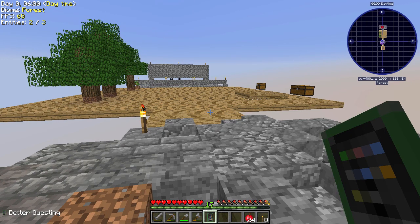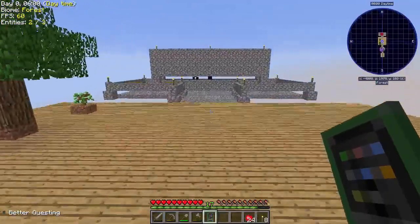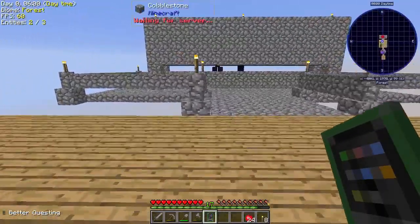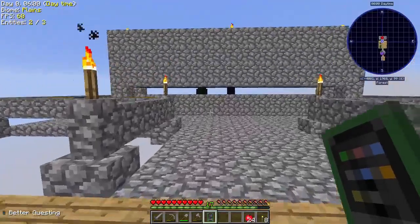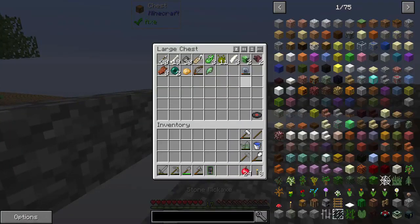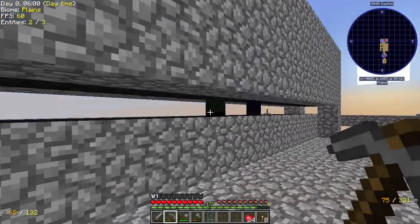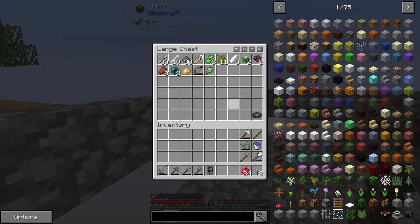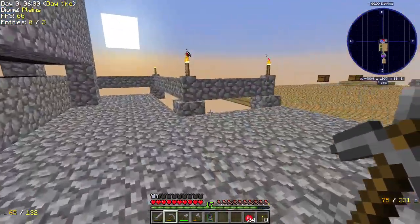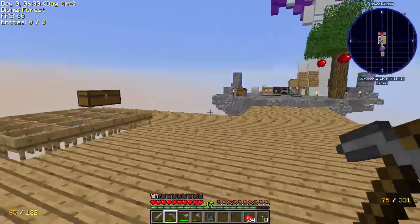Hey guys, how's it going? My name is Always and welcome back to Project Ozone Light. In the last episode, we built this thing, which is a pretty simple mob farm. Nothing too great about it. I've been harvesting it as things have spawned and got some stuff. I actually managed to get a creeper killed by a skeleton, so I got a music disc. It's been pretty good, and I've been working off camera on a couple of things.